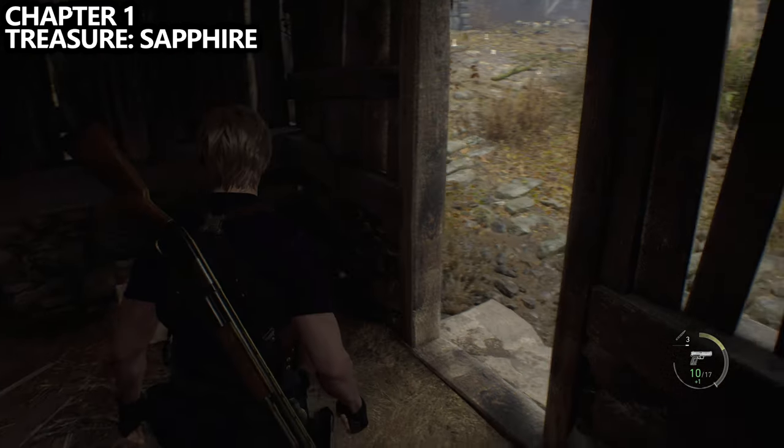Instead of pushing towards the objective, we have to go to the village chief's manor. Now that we're here with Ashley, we can boost up into the attic. You have to come here to complete the savage mutt merchant request. Go into the bedroom upstairs, pull the latch to open the ceiling hatch, and interact with the boost so Ashley jumps up and kicks down the ladder for you. Then climb up the ladder.